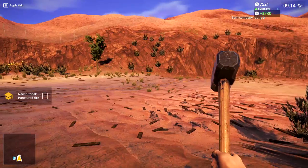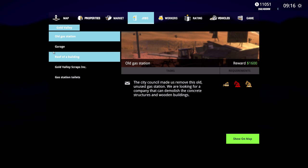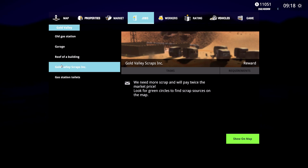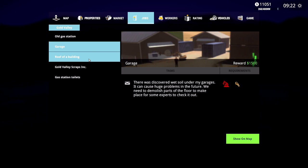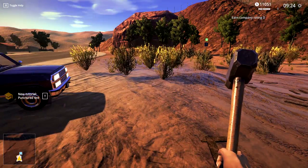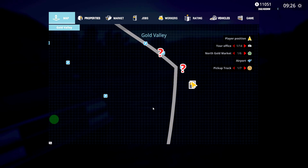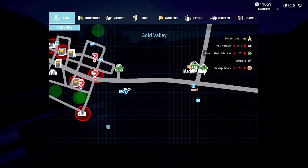Now let's see what jobs we've got. There's one called demolition robot — old gas station, a garage that needs the robot, roof that needs it too. Gold Valley Scraps — we need more scraps, twice the market. Gas station toilets, we did that one already. These jobs kind of rotate around. I'm looking for the big dollar ones. Let's take a quick look at our map. I wonder if we can actually buy these green places. We need the truck for that. Let's head to the machine shop.